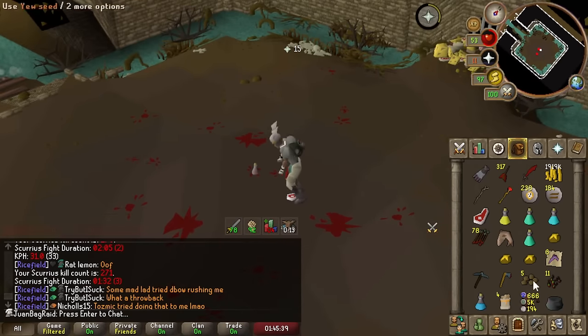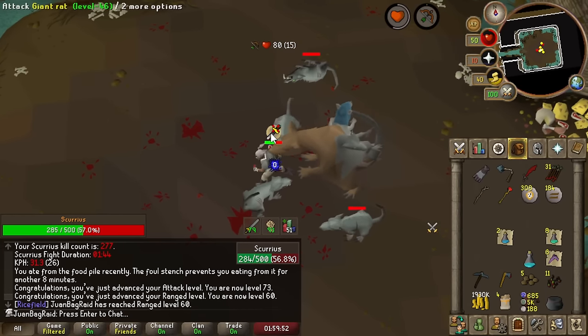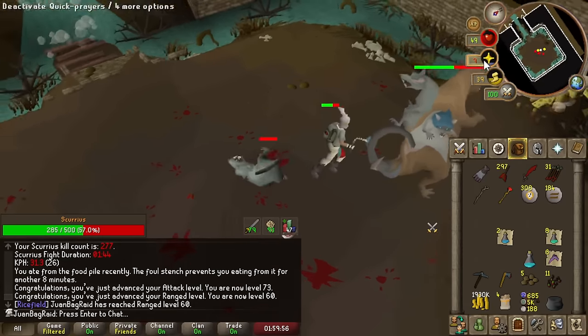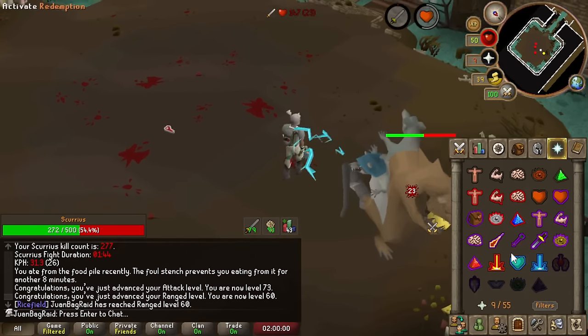Holy shit, I'm getting so many prayer pots. 60 range — this is such a big level for me. Because we have the ability to wear Mixed Hides whenever we do get it in the future.